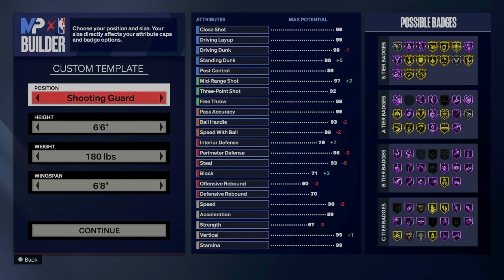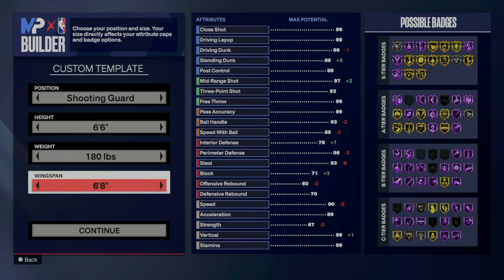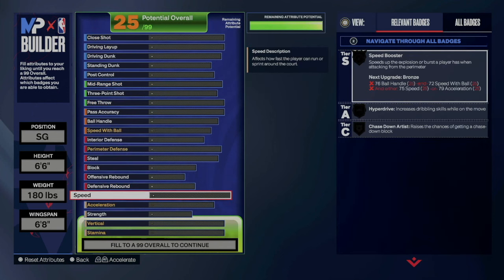With your hash you can go shooting guard — to me that makes the most sense. 6'6" is the best height to go with, 180 pounds with a 6'8" wingspan. The hash is basically a secondary ball handler that can shoot from the hash and also play defense — that's basically what you want from them, nothing more, nothing less.